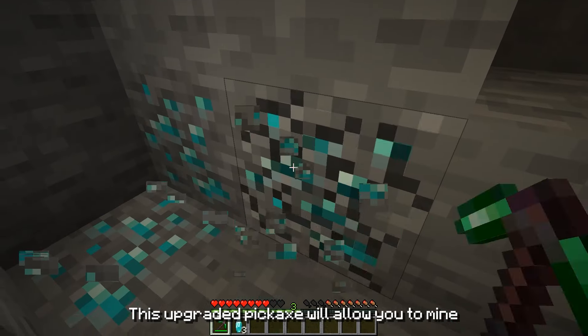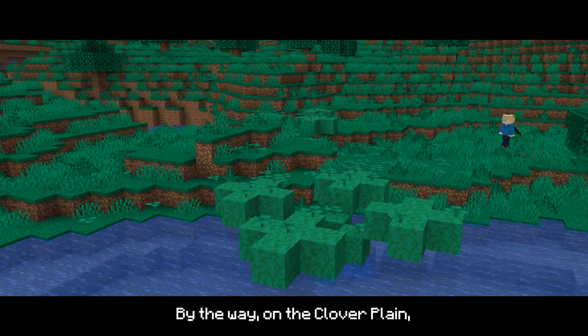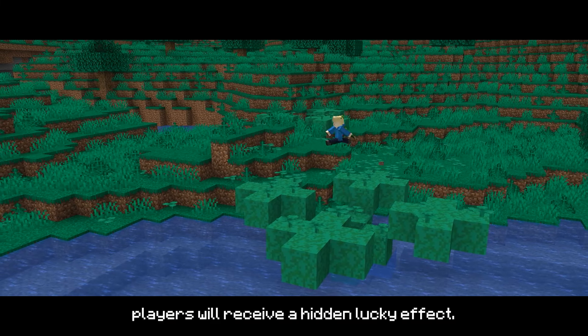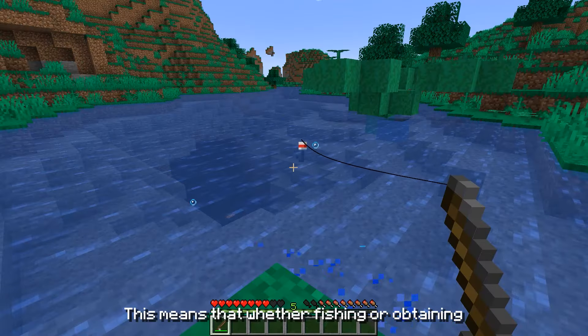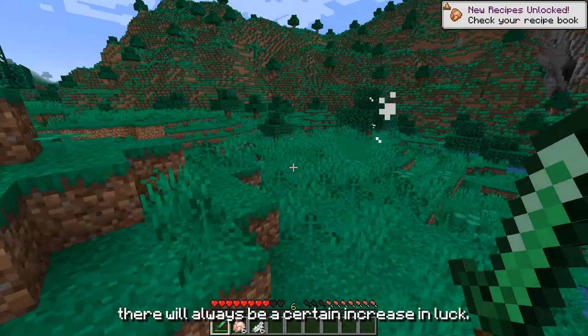This upgraded pickaxe will allow you to mine a large number of diamonds while ensuring durability. And by the way, on the Clover Plains, players will receive a hidden luck effect. This means that whether fishing or obtaining drops from mobs, there will always be a certain inherent luck.